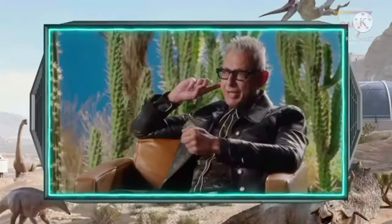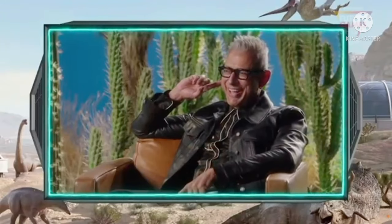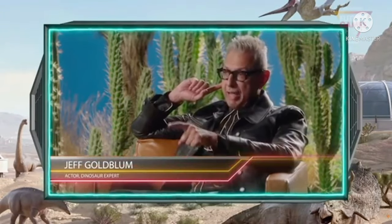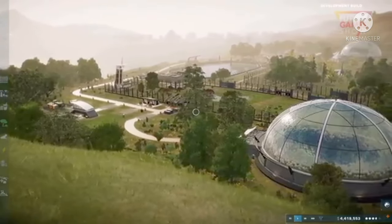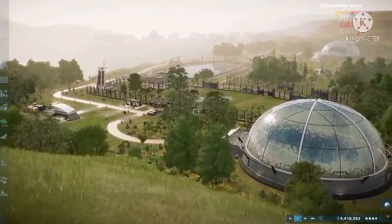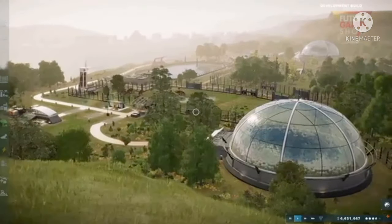Welcome to me, I guess, or welcome to us — welcome to the audience, maybe, on this thing called the Future Games Show. First up, we have the temperate environment, and some of you will notice it's raining in here. That's rain — it's raining. And this is the first time that we've shown this effect in Jurassic World Evolution 2.